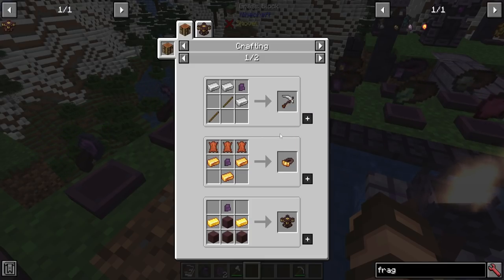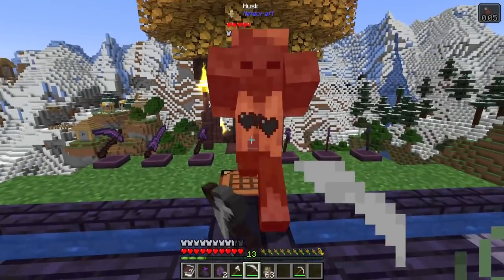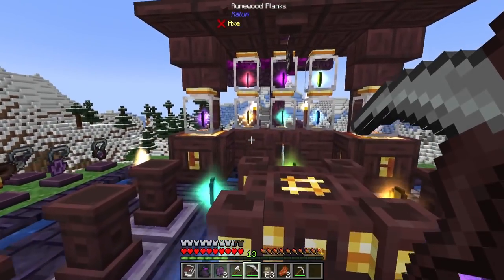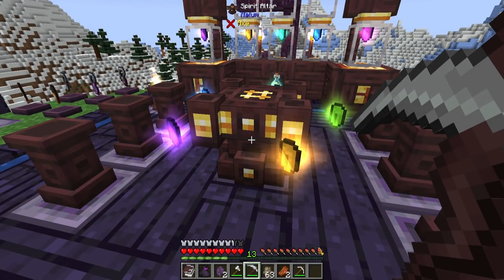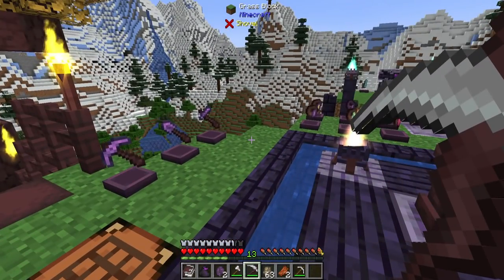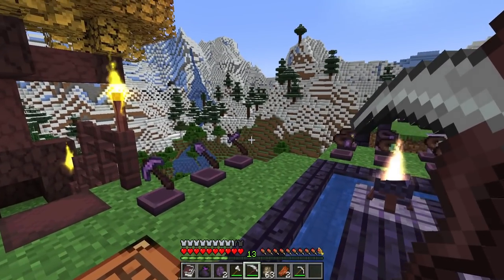A good starting point and a good starting weapon — a crude scythe is about as good as an iron sword. Using it on a foe of your choice, you can get some soul crystals, or spirits as they're called in this mod, to generate. These are examples of the different spirits that you'd see fracture from those creatures upon killing them. Using regular vanilla gear or other mods will not produce these spirits that you're going to be needing.